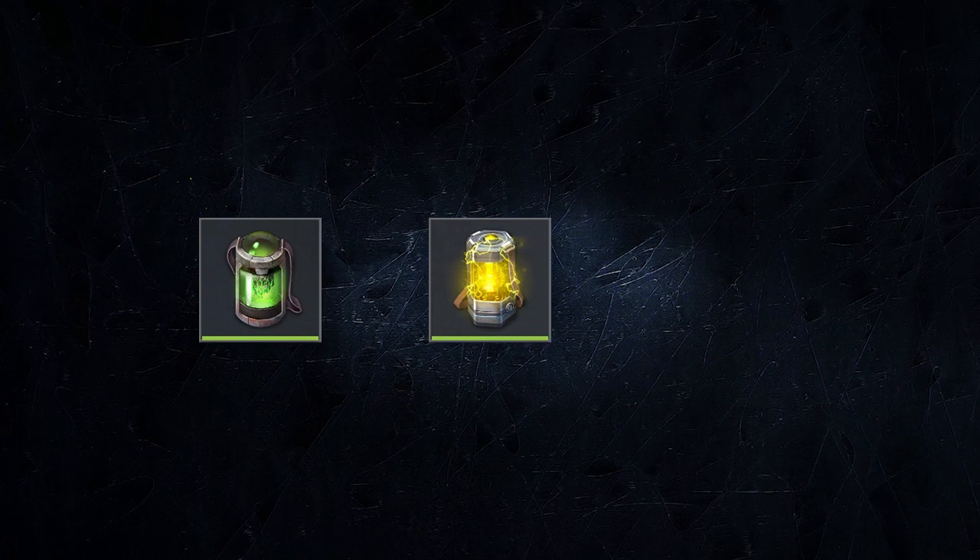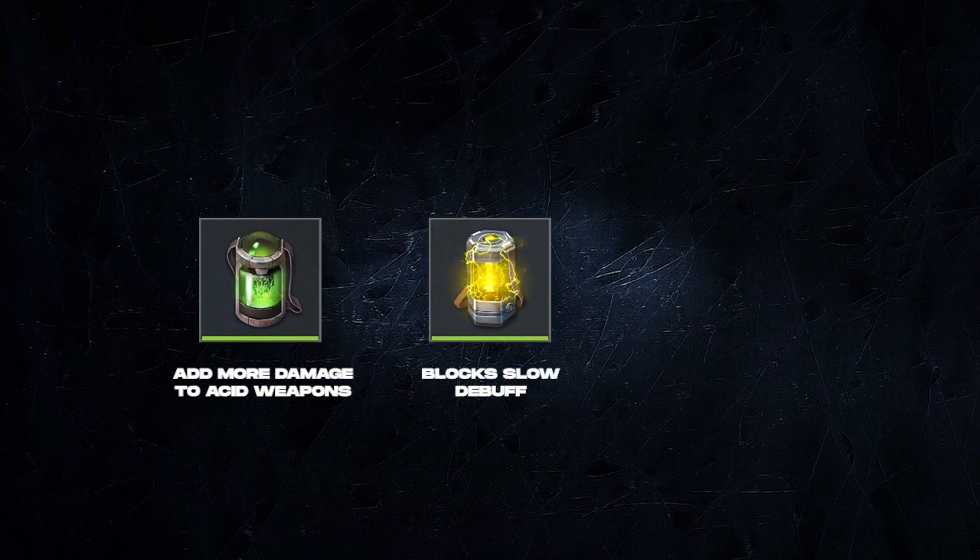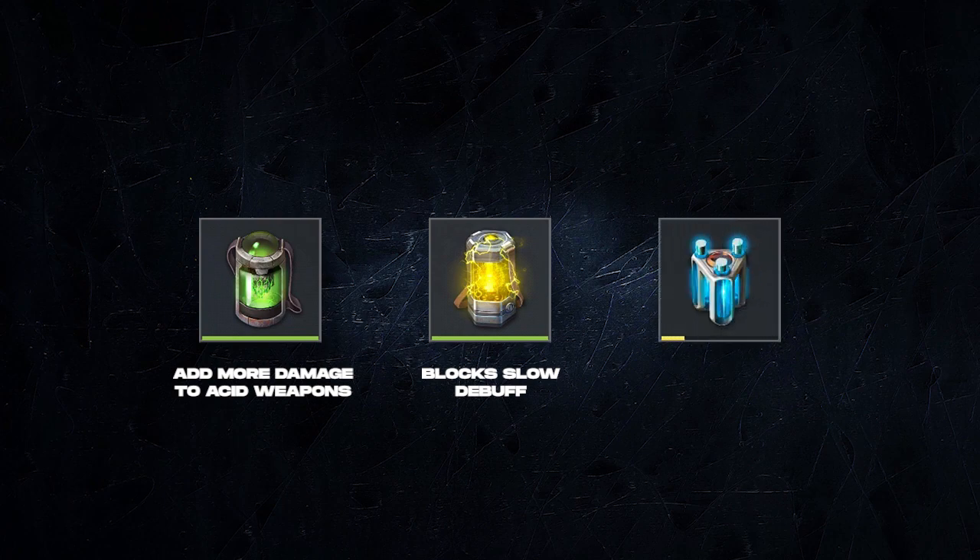For gadgets, I have 2 favorites: the Ulcer and Pusher. Ulcer adds more damage to your acid weapons, and Pusher blocks slowdown during evac, which is very crucial in Deoday. You can also add Insulation to the setup if you plan to do a full Black Strider run on Deoday, or to fight those Fireflies at the end.